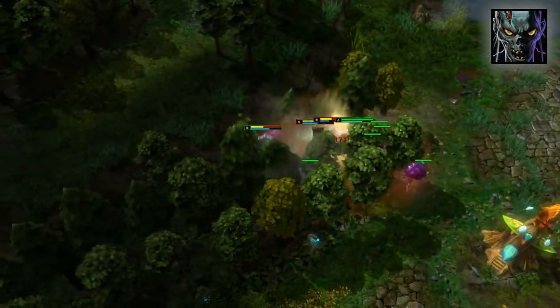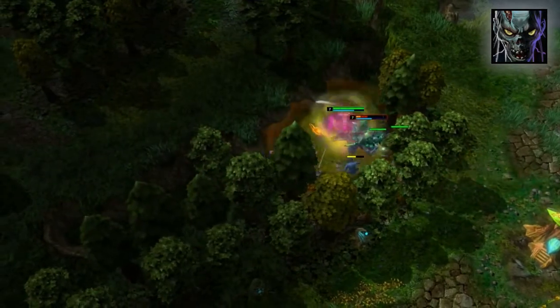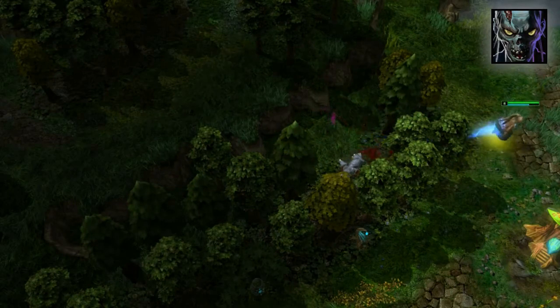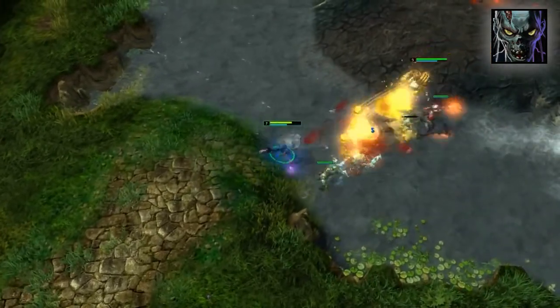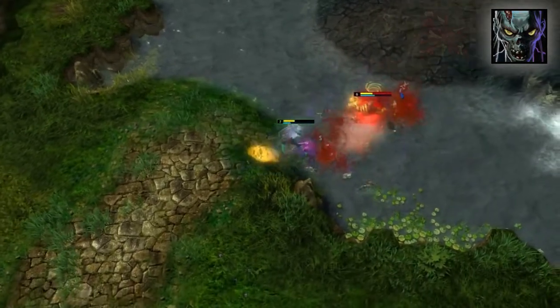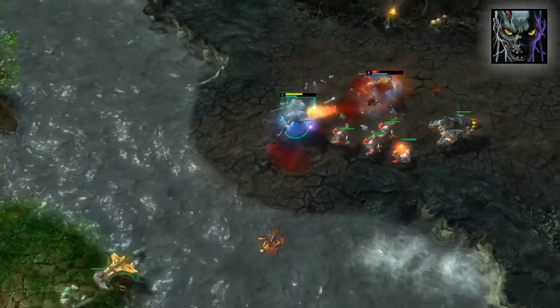Although Gravekeeper dies here, his ultimate and damage was more than enough to snag Swiftblade two kills. Corpse Toss and Defiling Touch both leave bodies at the target's feet, providing great setup for piling on damage for Corpse Explosion. The stun on Corpse Toss keeps the hero in place while more bodies are piled up at their feet.